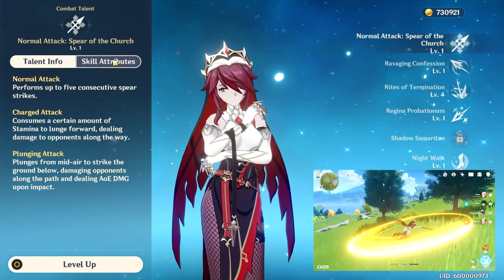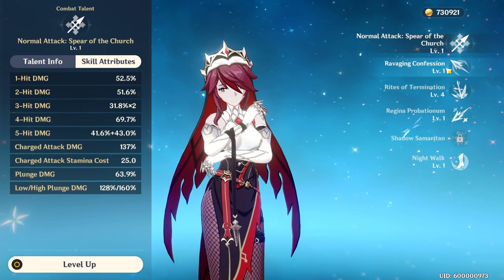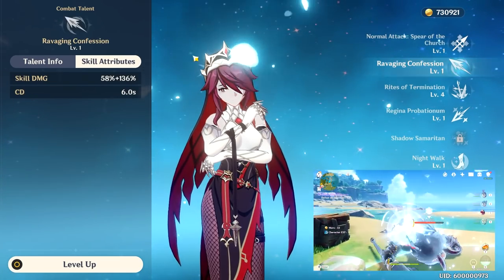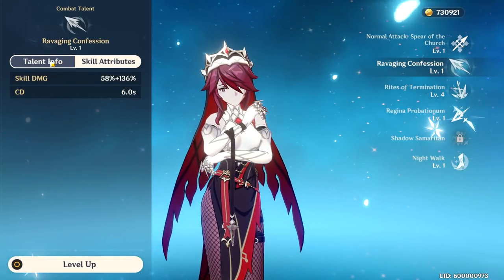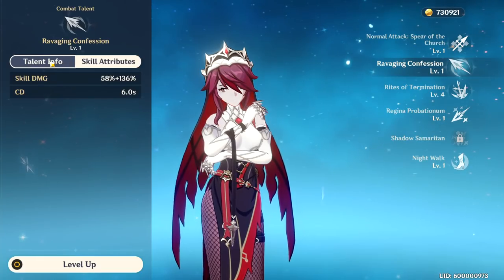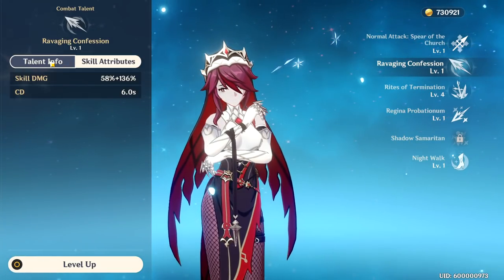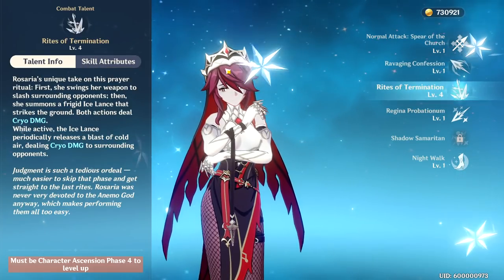Rosaria's auto-attack is a 5-attack combo with 7 actual swings, but there are 2 hits on the 3rd hit and 5th hit. Rosaria's E Skill allows you to teleport behind enemies and deal Cryo damage on a short 6-second cooldown. At talent level 6, the damage scaling is decent at 81 plus 190%. Unfortunately, you can't teleport behind shield enemies and Ruin Guards, and it doesn't have iframes, so it's not always super useful for dodging, but it can be useful in some situations.